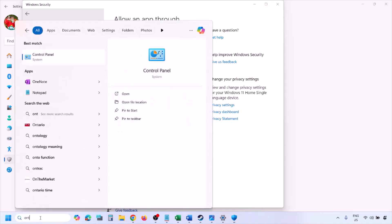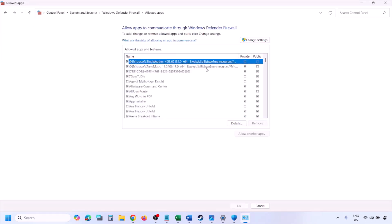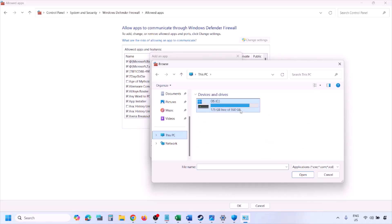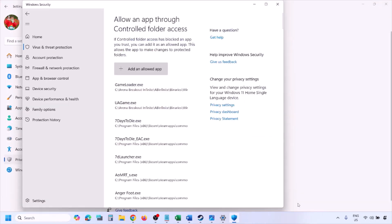You can do the same in the Firewall. Type Control Panel in the Windows search box, go to System and Security > Windows Defender Firewall, click Allow an App or Feature Through Windows Defender Firewall, click Change Settings, then Allow Another App. Browse to the game installation folder, select the game .exe file, click Open, then click Add. Once added, click OK and launch the game to check.